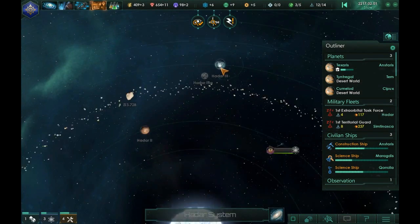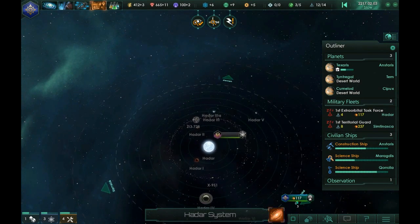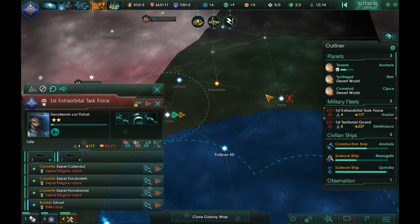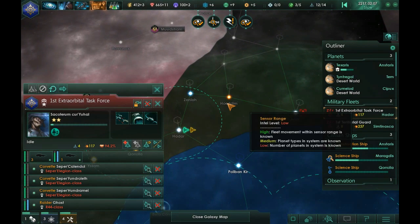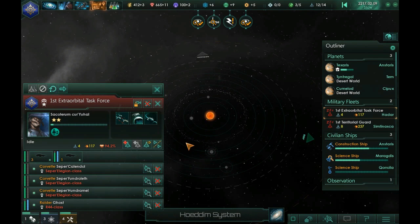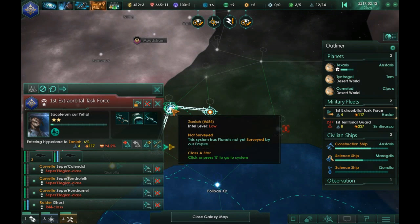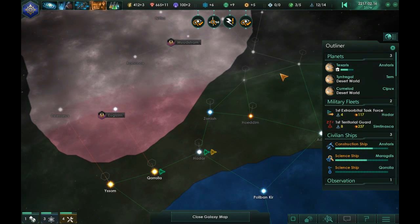Any habitable worlds? We have an ocean world — can't do anything with that. System survey complete up there. I might head out that way soon to clear out whatever enemies are still out there. Let me travel through this system and take a quick look — I'm kind of interested if this planet or its moons are habitable. Guess we'll see.